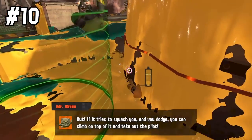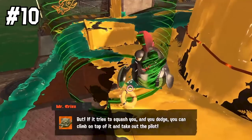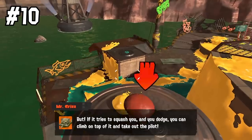Number ten: let Slamin' Lids get a lot of adds underneath them before letting them fall down — it'll splat all of the adds. But if the Slamin' Lid just spawned and you have the opportunity to take it down before anything comes out, that would be even more optimal.